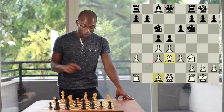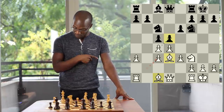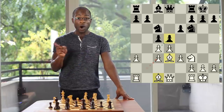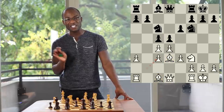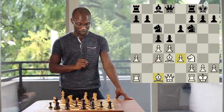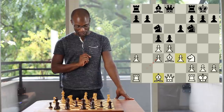Also, White will have no trouble whatsoever in undoubling his c-Pawns since he can now play c takes d5 at any time. While White has gained the Bishop pair in this position, White's position is still a little bit cramped since the Pawn on e3 obstructs the Bishop on c1, and it's somewhat difficult to find a meaningful square for this piece.